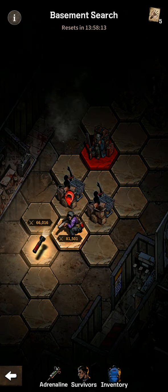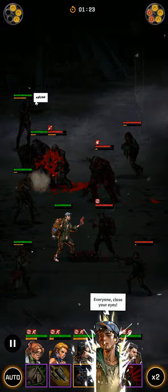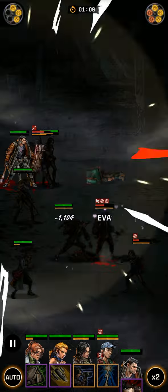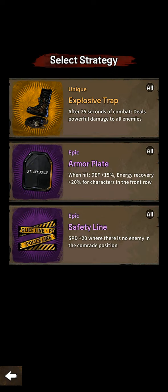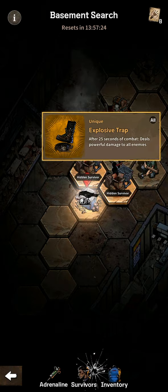Okay, it's much higher on this side. Next up we have a unique explosive trap, armor plate, armor plate, and safety line. This one deals powerful damage to all enemies 20 to 25 seconds after combat — let's take that one.